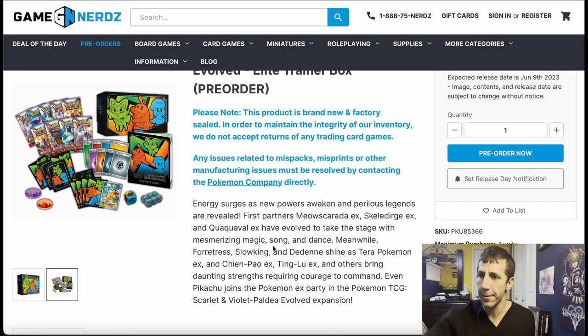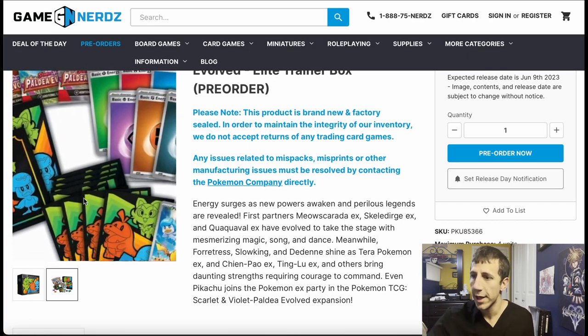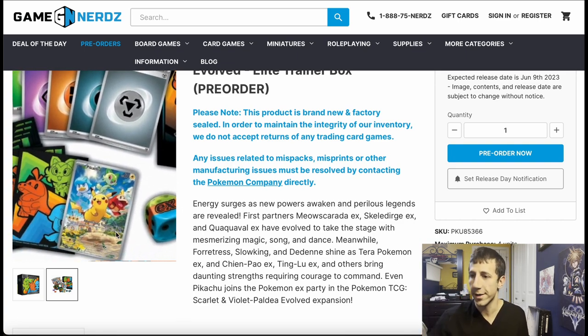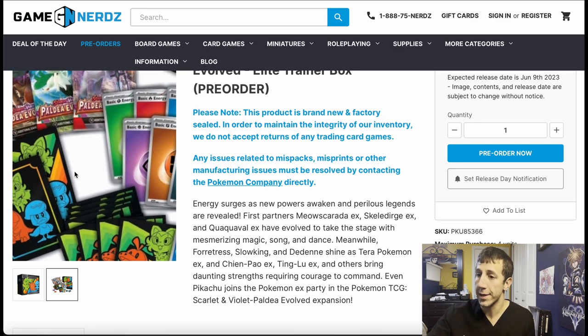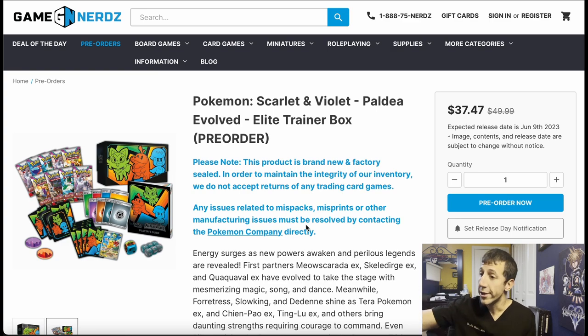So in this ETB you get nine packs — it used to be eight packs, now it's nine. That's versus the 11 packs in the Pokemon Center box. And you still get one promo Pikachu card, but without the Pokemon Center stamp. Like I said, you need this card for collection purposes, for value purposes later on. I understand it's going to be mass printed and the value is probably not going to be much — but in 20 years it might be worth something more, because it's Pikachu. Hopefully Pokemon will still be around. Anyway, get this card.